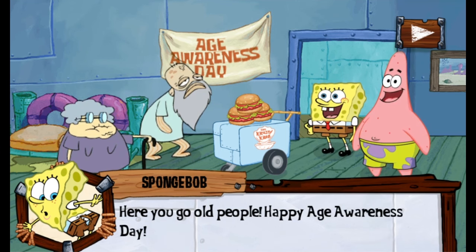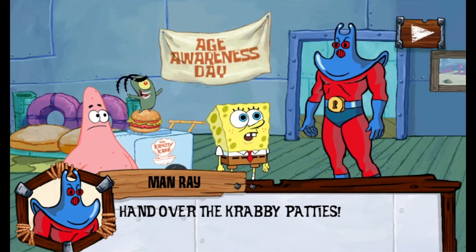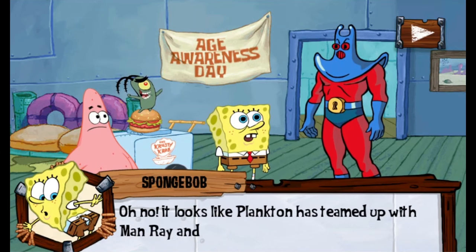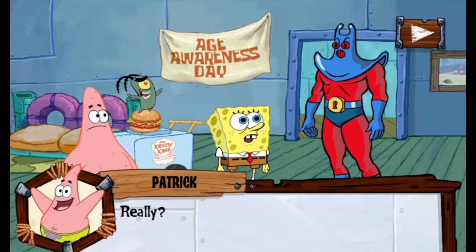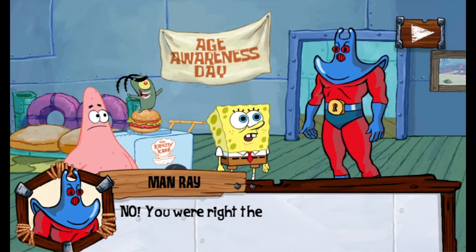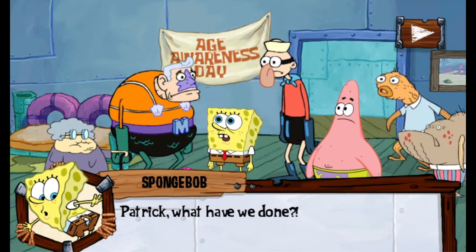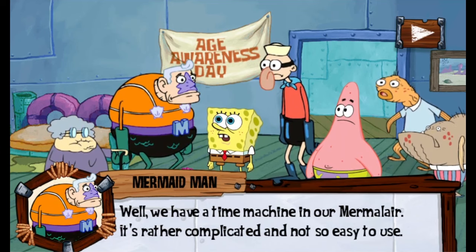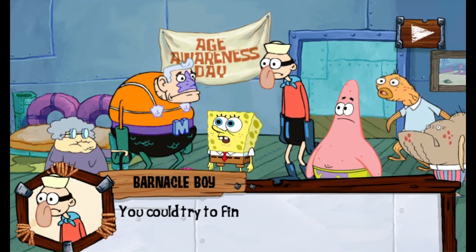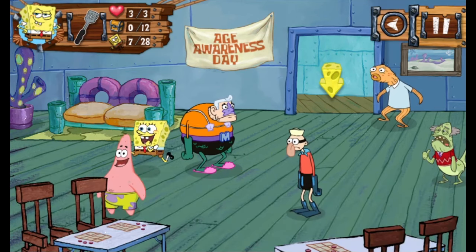Inside, we find out it's Age Awareness Day. Then Man Ray and Plankton show up to steal the patties — but Man Ray claims he's just visiting Gran Ray, which is a silly pun. The dialogue is really funny in this game, almost like an actual episode of the show. He soon goes back on his Gran Ray plans and steals the patties. Thankfully, Mermaid Man and Barnacle Boy are here — unfortunately, they're old. But they have a time machine, so you can go back in time and ask their younger selves for help. Also notable: Patrick has a sudden interest in crocheting.